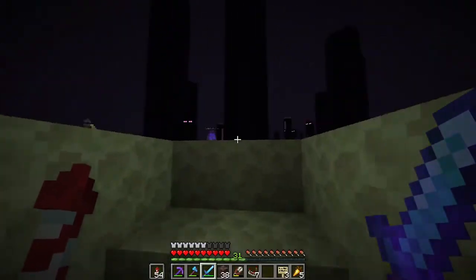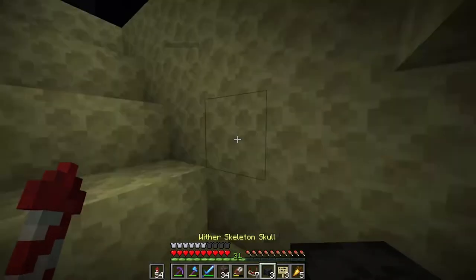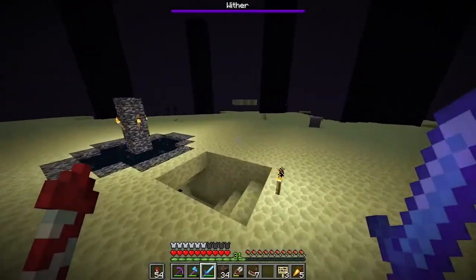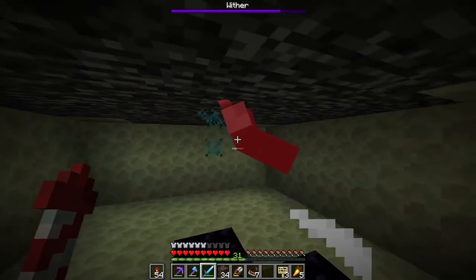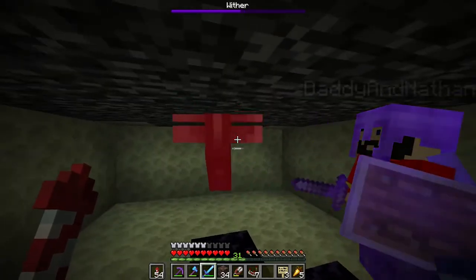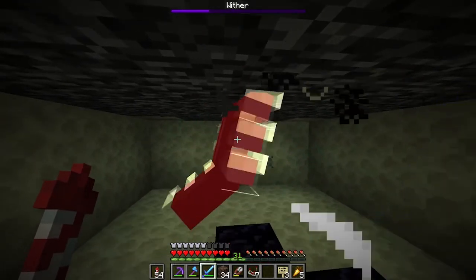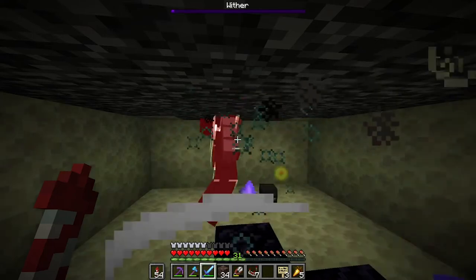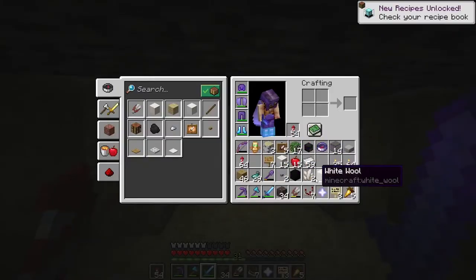Let's go defeat the Wither - let's meet up with Nathan's dad so he can help. He put netherite out so it turned into a dirt block. You literally go to the end portal, put your soul sand down, the obsidian - yeah, she marked it out - then put your three heads and run away because it'll explode. Then come back and go down and whack it with your sword. I got his head! He drops a head 100% of the time - I've always gotten one.